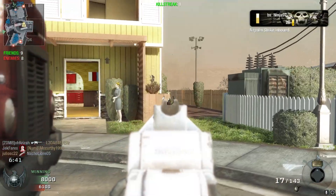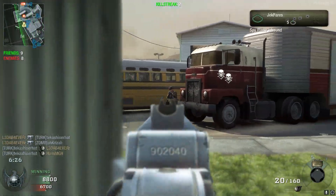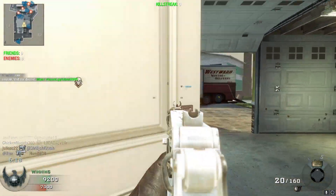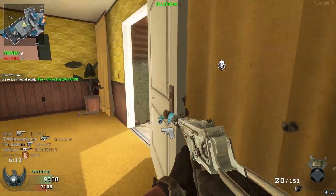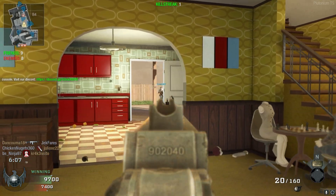We've got suppressor and grip on this thing. I suck right now. We have suppressor and grip, and later we're going to try extended mag. I didn't really want to put a red dot or anything on it because the iron sights are nice. If you didn't know, this is basically the OTS9 from Black Ops Cold War.